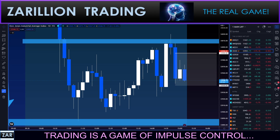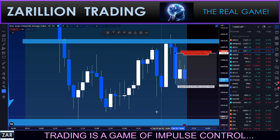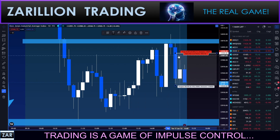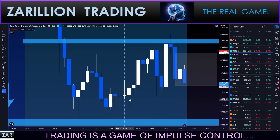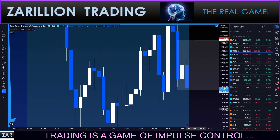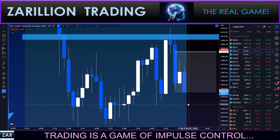Trying to push down, guys, trying to push down. Stop's at break even. Went all the way up here for some juice and then — boom — hit it, guys. 50 points! 50 points. Nice trade.